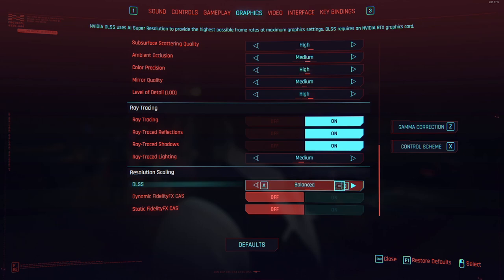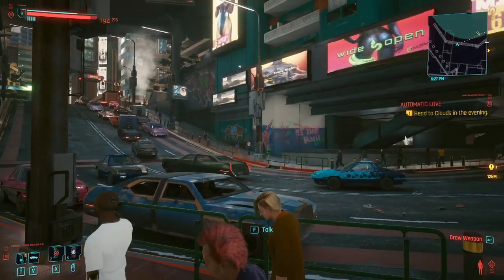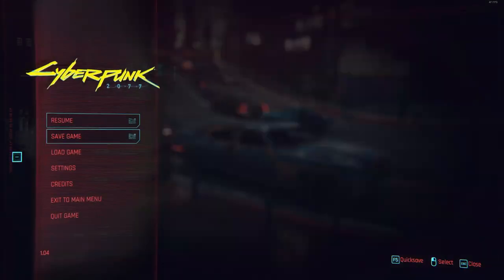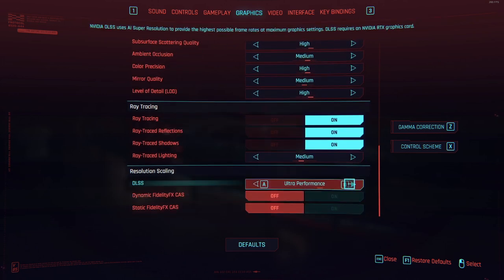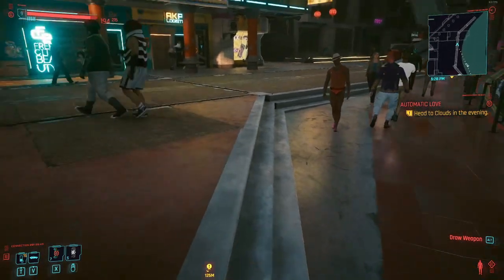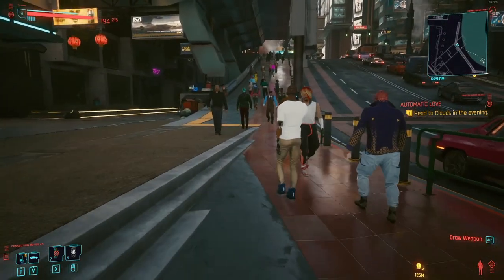There are three different modes here you're going to want to work with: balanced, performance, and ultra performance. I like to run it on balanced, which gives me a range of like mid-thirties to upper fifties FPS. If you want a little bit higher frames, you could run it on either performance or ultra performance. Ultra performance is really going to get you closer to that 60 FPS average — you're probably going to drop to the mid-fifties during really hectic scenes in packed parts of the city, but just walking around you're going to have around 60 FPS.